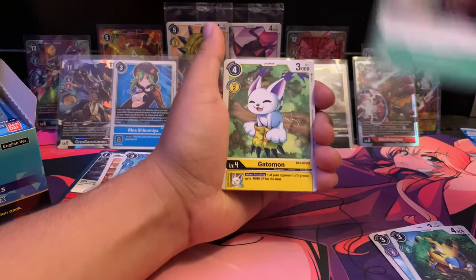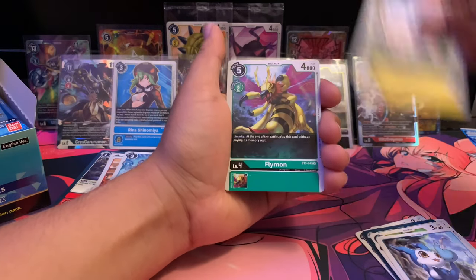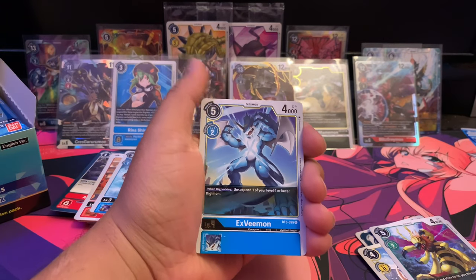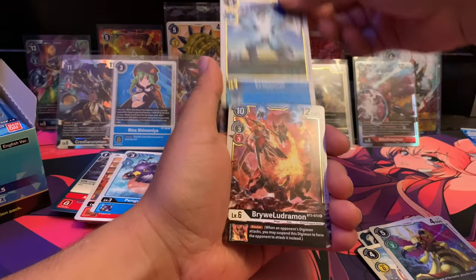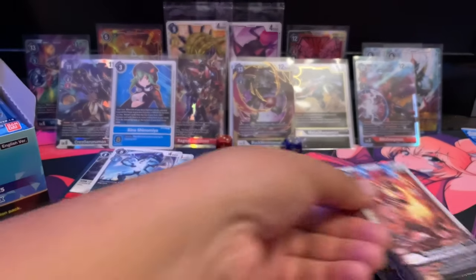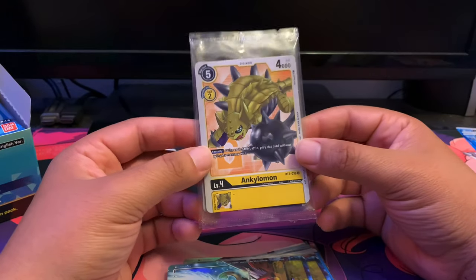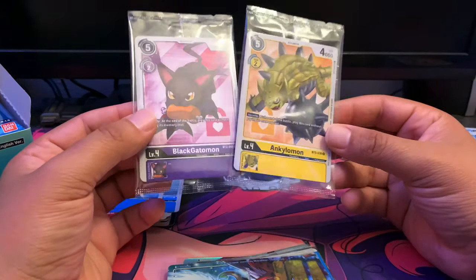We got Cherry Blast, Gatomon, Armadillomon, Demi V-mon, Salamon, Flymon — another one of those security Digimon like Ankylomon and Black Gatomon in the back but with a different art. XV-mon! We got XV-mon — my favorite — it came from the XV Mustangmon pack. Super lucky! And we have the last card which is Brylyudramon. Cut — we're back. Ankylomon and Black Gatomon are the security cards we got on our first promos.